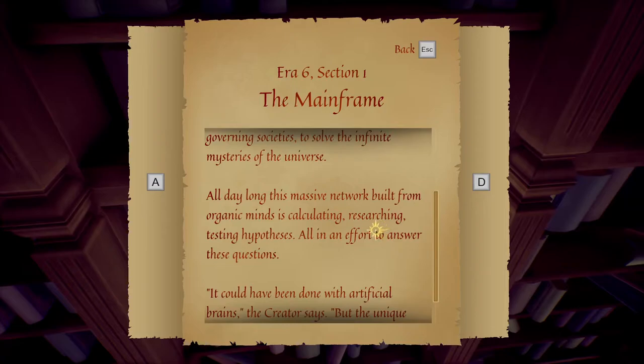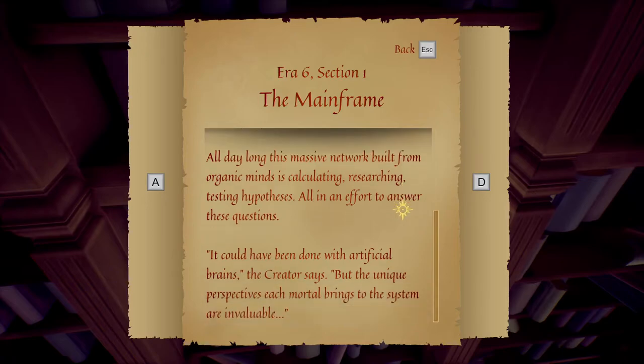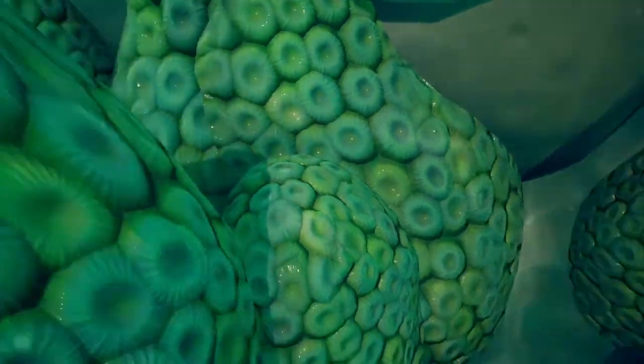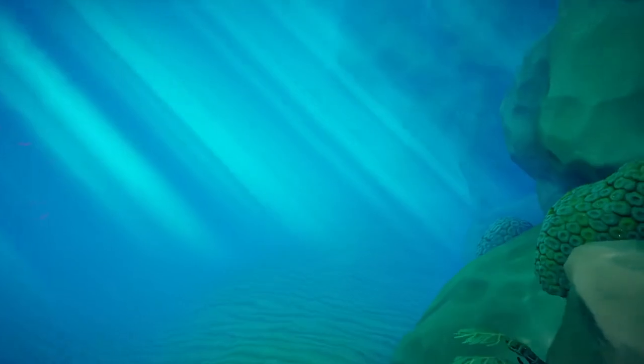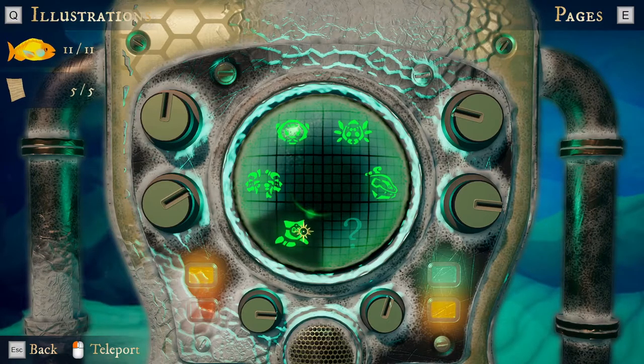Huh. So maybe the final god that has one fable is the previous god or something. Though actually, this sounds more like something Alethia would do, but I don't know. All day long, this massive network built from organic minds is calculating, researching, testing hypotheses — all in an effort to answer these questions. It could have been done with artificial brains, the creator says. But the unique perspectives each mortal brings to the system are invaluable. So yeah, they don't really care about ethics. That really does sound like Alethia to me — not the Alethia we know, but it sounds like what Alethia could be or something. If you push her in that direction, I suppose. But yeah, there we go — that's all of the pages and now we just have Alethia left to go to. So let's go there.